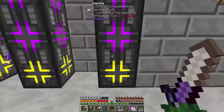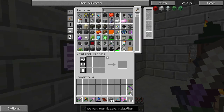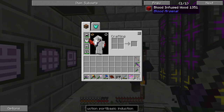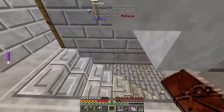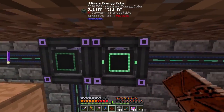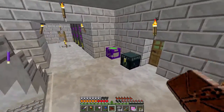We're going to be making some Induction Casings today. This stuff is used for basically making power. The simplest can store about eight times as much power as an Ultimate Energy Cube, and we have two of those down here storing all our power. These two together hold about 100 million RF total, which is so much. But this thing would hold eight times as much — so that would be, like, 400 million in a 3x3x4 structure. That's insane.